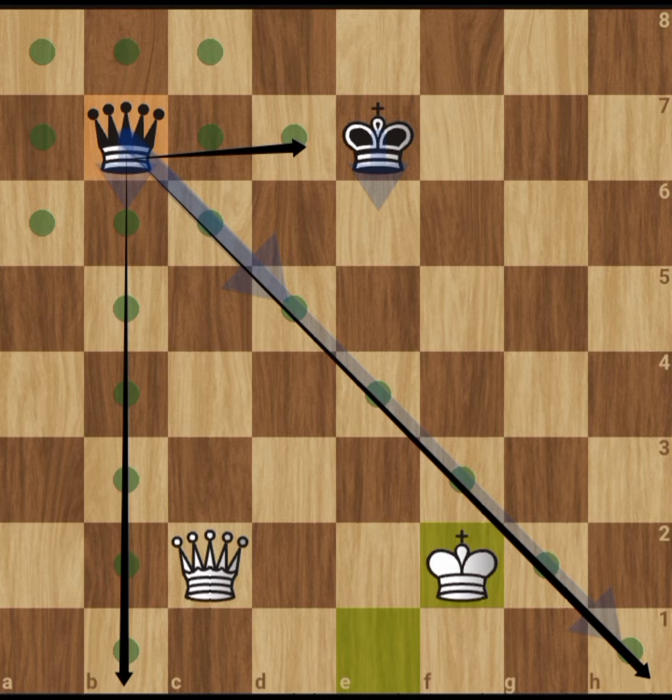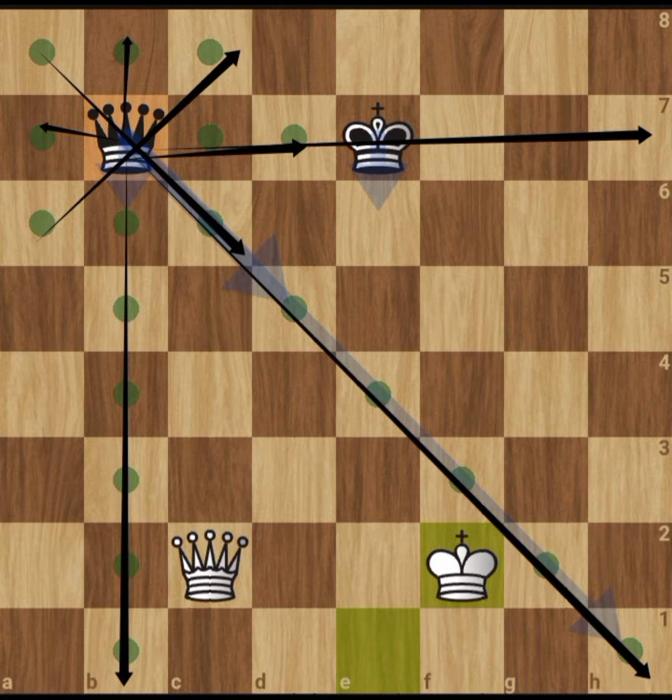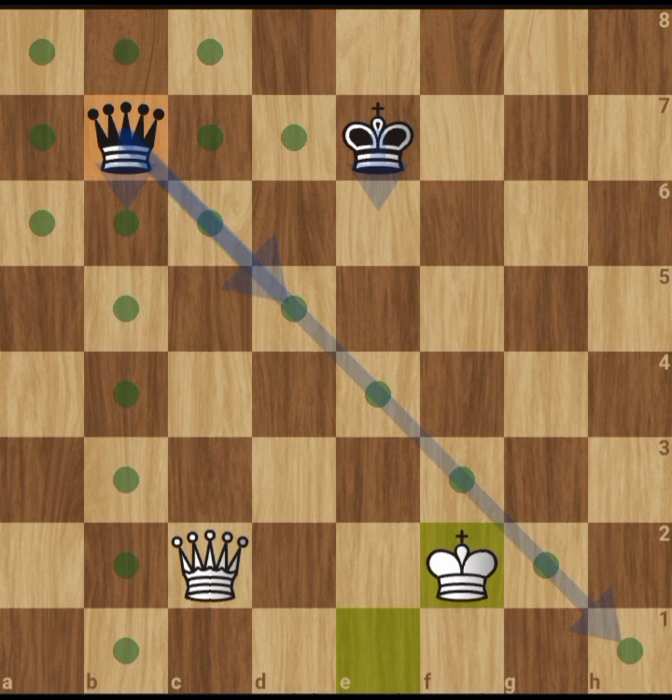If this black king were at the edge of the board or somewhere else, the queen could move further down, but the queen cannot jump over a chess piece — it cannot go over the king. The queen can also move diagonally in multiple directions. The queen is a very important piece and is usually brought out in the game after you've developed your other pieces, which we'll cover in subsequent videos.